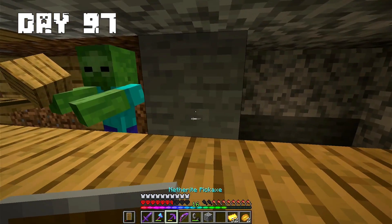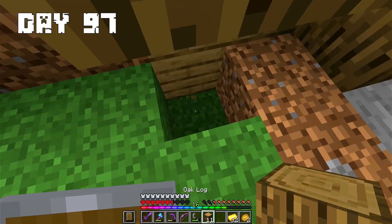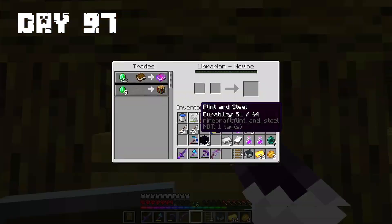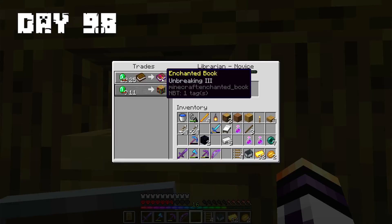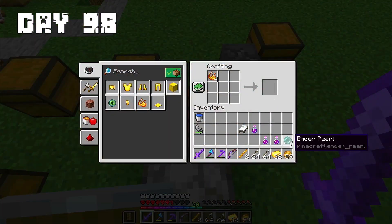Day 97: On this day I decided to make another place for a villager. I moved the zombie, prepared the place, and put the villager. Day 98: I managed to get a villager with Unbreaking 3. I crafted the last item I needed. I activated the portal and entered the End.